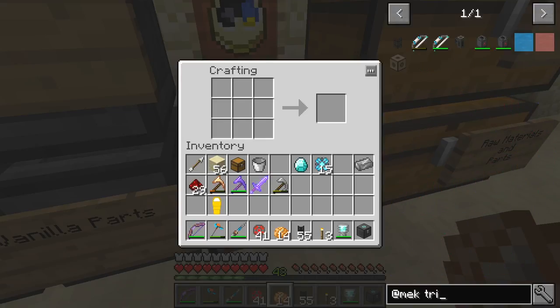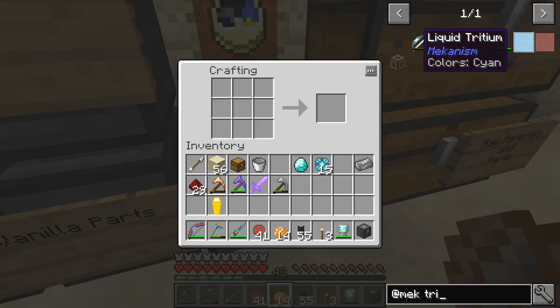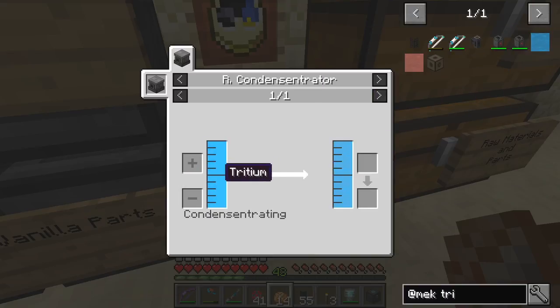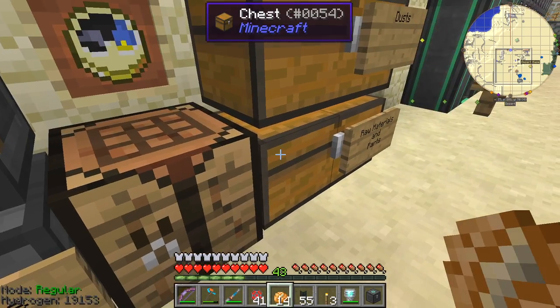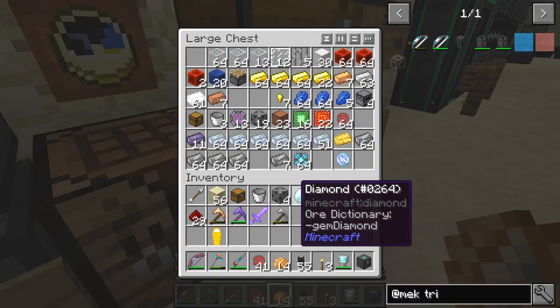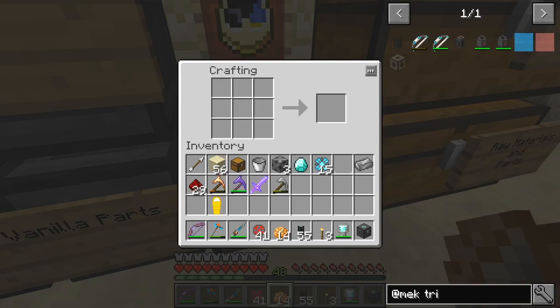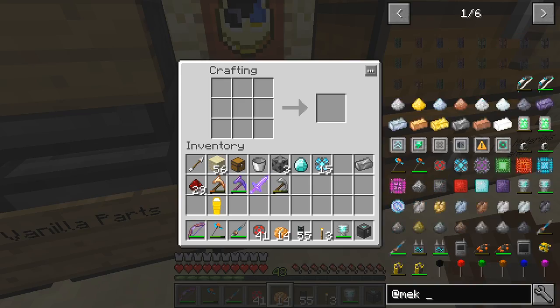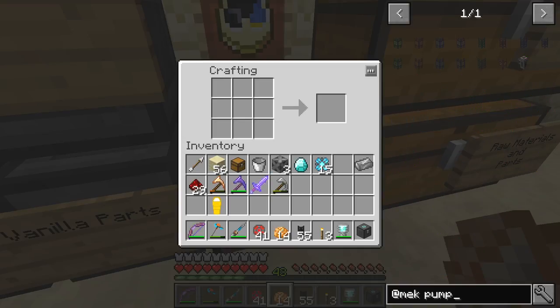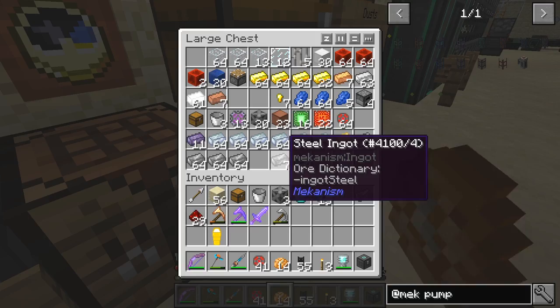We need to produce two liquids for the reactor: deuterium and tritium. You produce tritium by concentrating it — actually it's easier than that. We need to also make some pumps first. Pumps require energy casings, and I only want three. We also need a special filter for these pumps.